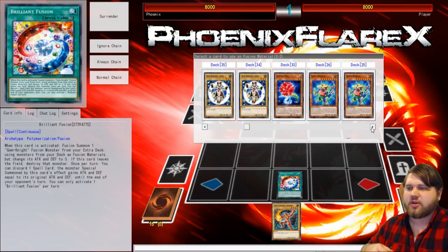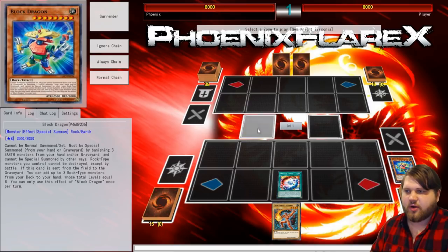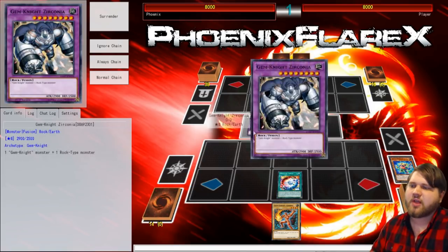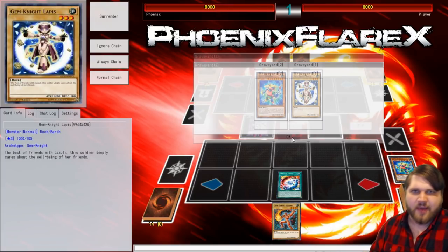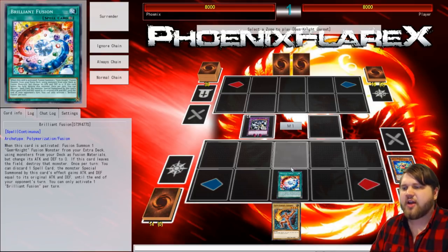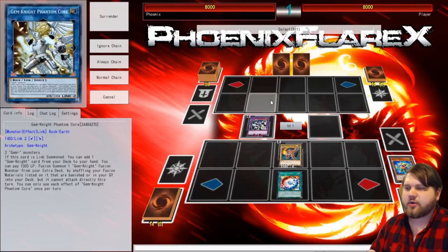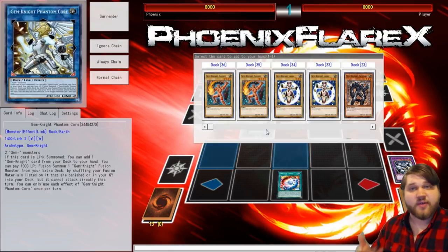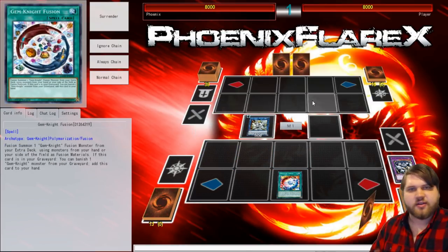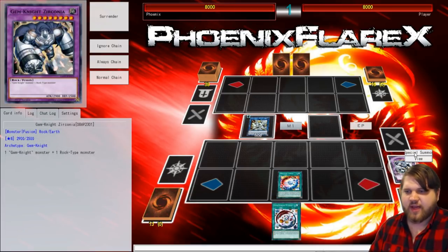You're going to activate Brilliant Fusion and target Zirconia. You only need to play one Zirconia, but you use it twice in the same combo because you're going to shuffle it back. It doesn't matter what Gem Knight you send to the Graveyard — you just need to send Block Dragon as your Rock Monster for the Zirconia. Then you Normal Summon whatever Gem Monster you had, and you link away into your Phantom Core with the Zirconia and that Gem Monster. Phantom Core's effect activates and you use that to add Gem Knight Fusion to your hand — the main combo piece of your entire deck.